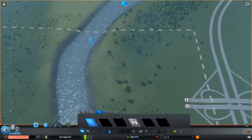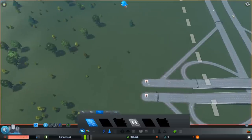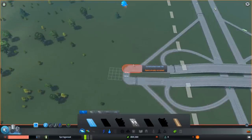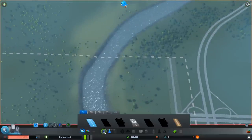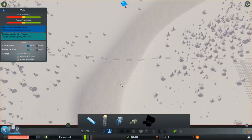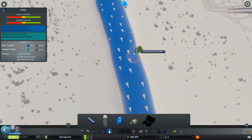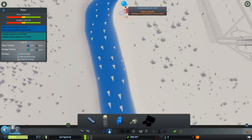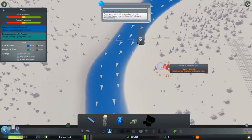Now you have to watch your budget in the beginning — pause so time doesn't run on. What I did early on, because later you get highway ramps for better connections, was just use one small road here. It will clog up in the beginning, but we'll have our industry up there. Now we need to check out water — that's very crucial. We must see which direction the water flows because we'll have a sewage output, and we need to know where we get our water from.